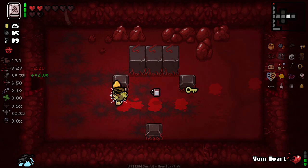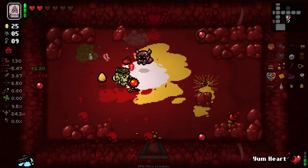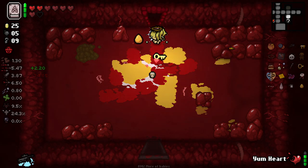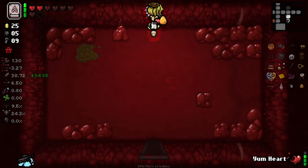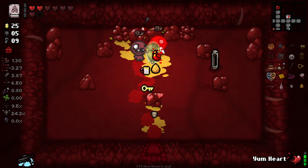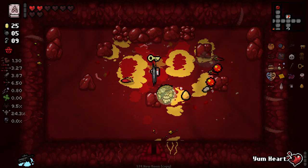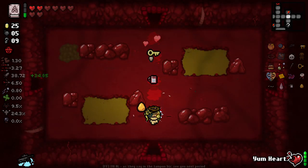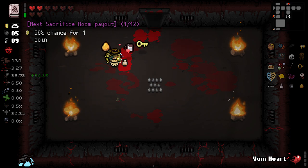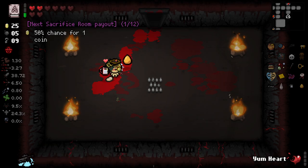There are two rooms left apparently, and there is the boss as well, technically, so we should be fine. There it is - the Sack Room of our dreams. It's still there if I leave, okay good. Let's get this charge, baby. Thank God I had an extra room there. Into the Sack Room. Hello - Yum Heart. Didn't do anything.